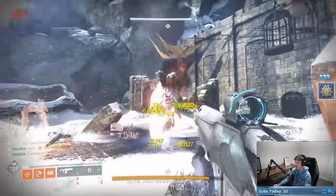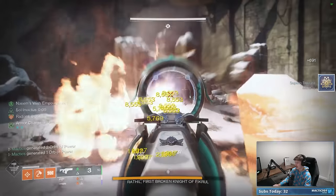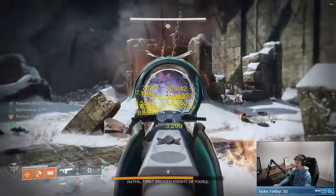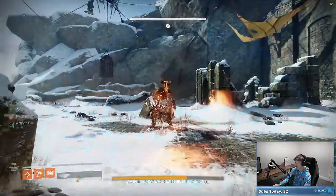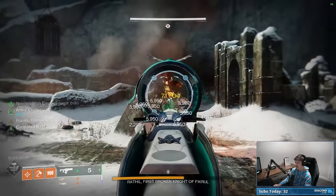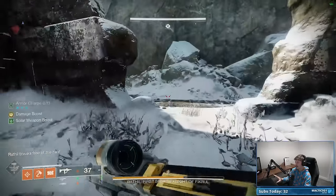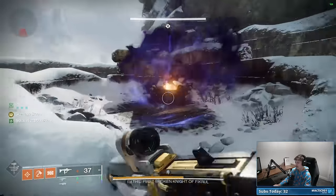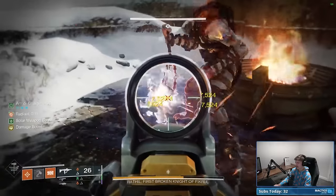For the DPS rotation: shoot Rocket, insta-pop Super, throw Hammer down, switch to Fusion for two shots, then another Rocket, doing four Fusion shots between Rockets. Basically one, two - reload - one more Rocket, one, two. Rinse and repeat. Make sure you stay away from the boss a little bit - last thing you want is to die to your own Dragon's Breath. As you can see, he's well in three-phase territory.